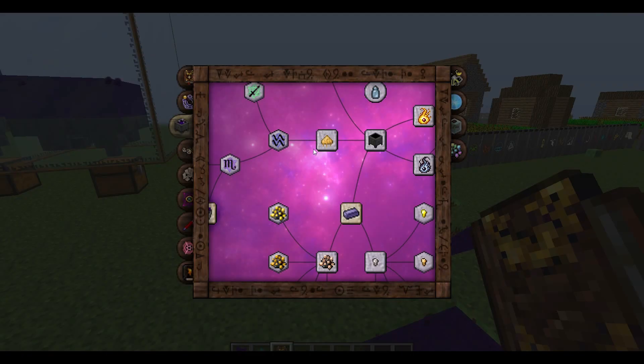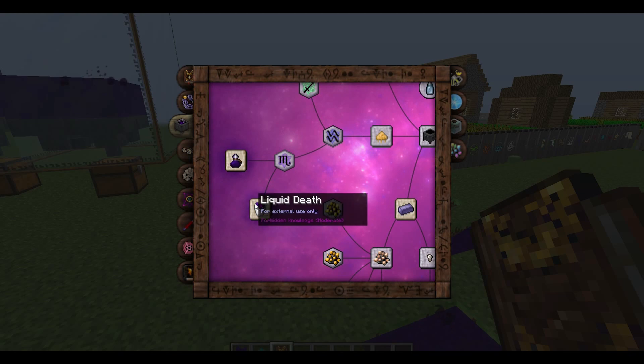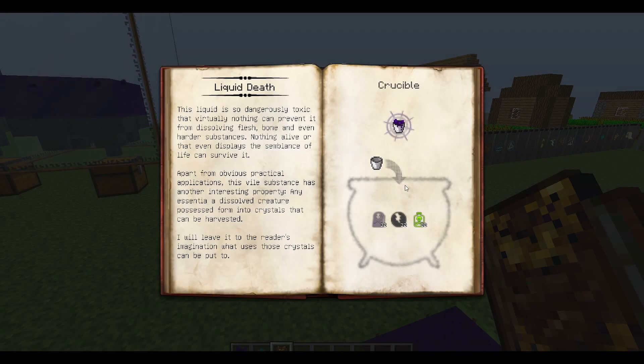Today I'm going to talk about liquid death. Liquid death can be found in the Fomonomicon under alchemy to the left. This is the recipe.